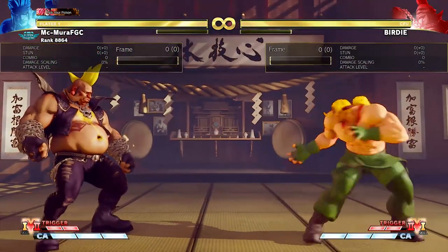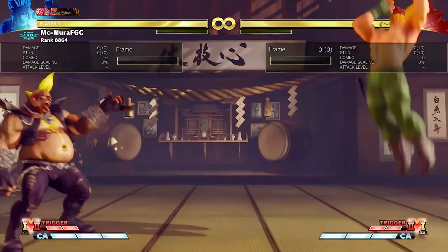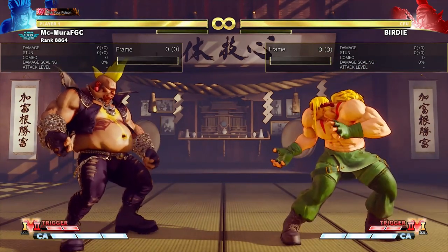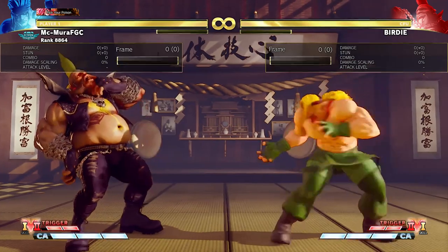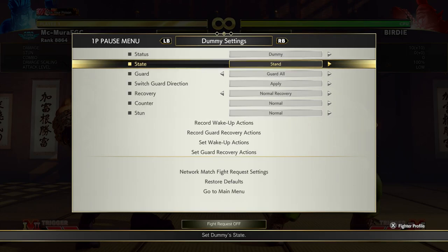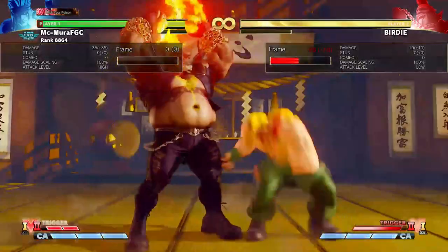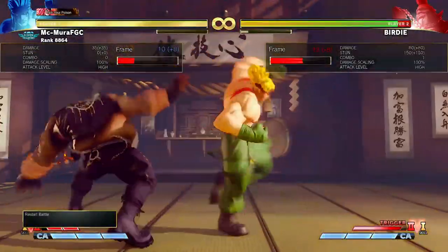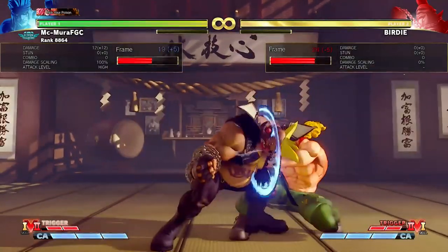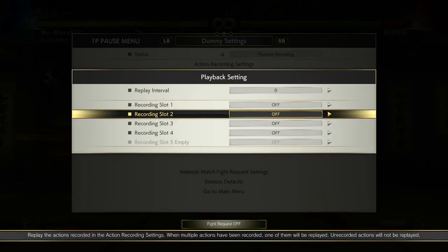Finally, we are gonna talk about Birdie and discuss his V-Trigger 2. Birdie's V-Trigger 2 is a really good V-Trigger, but its issue is mostly the activation. Birdie has a very hard time activating this V-Trigger on block — this is a weakness you have to abuse. If Birdie tries to activate from block, let's say from a headbutt, that was minus 19, so at minus 19 he gets full combo punished. If he does the same thing out of a bullhorn, he is minus 23, so he gets combo punished.